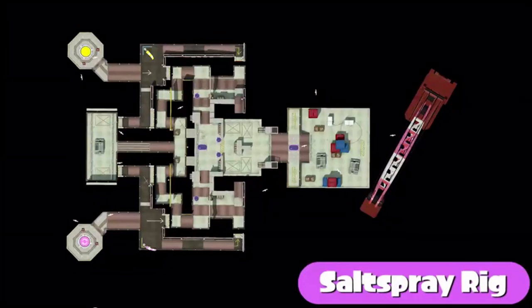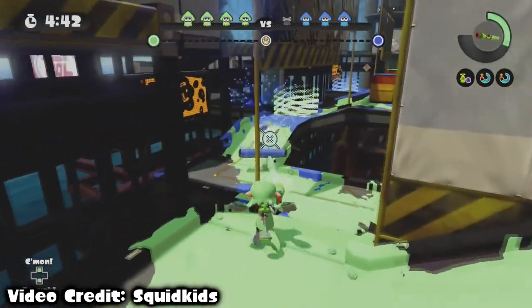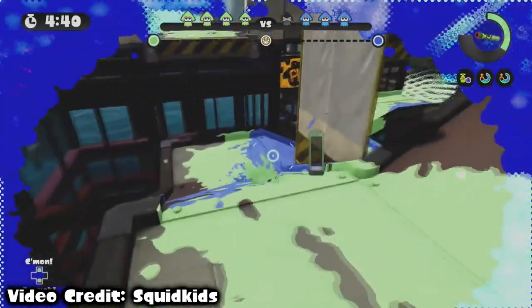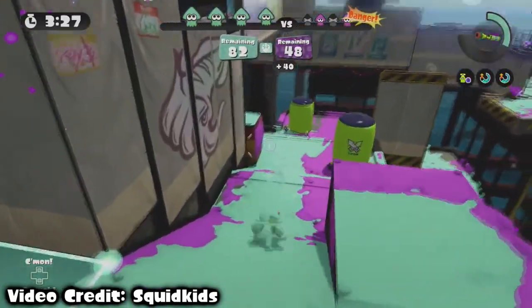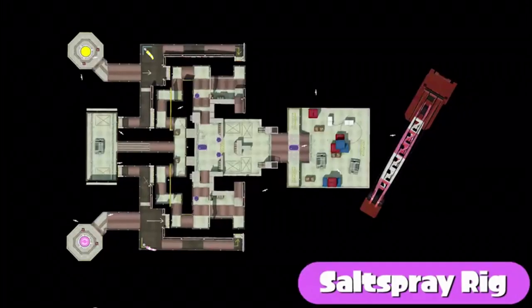Last but not least, Salt Spray Rig. This was the first symmetrical Splatoon map, which is why this map had a lot of flaws. Personally, I really liked Salt Spray Rig and its silly design, but that's probably because I didn't relate to how the losing players felt. It's super easy to be spawn camped on this stage — the pathways are so thin you know you're gonna get splatted one way or the other. Because of how symmetrical this is, one team has the upper hand when it comes to right-side peeking.